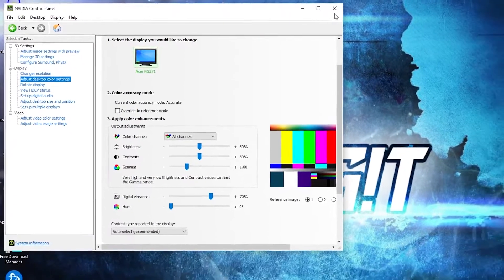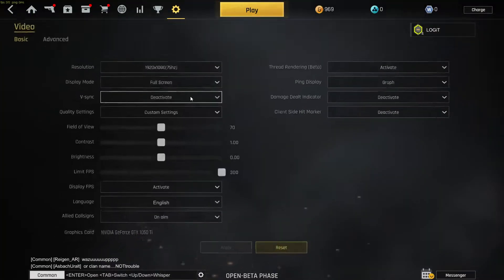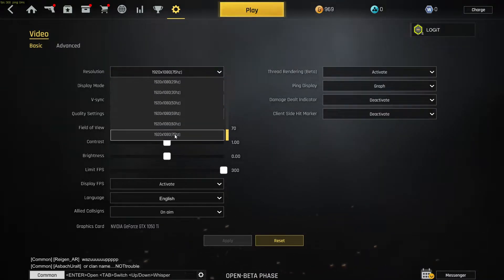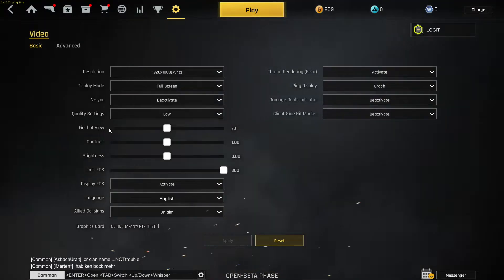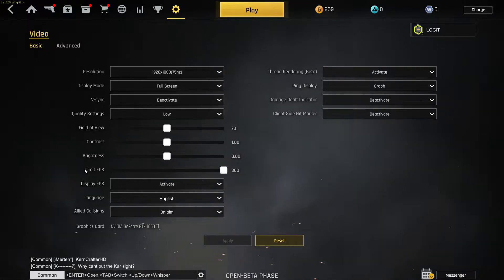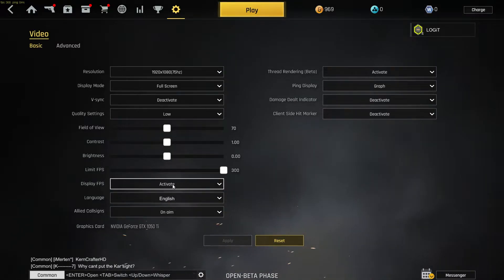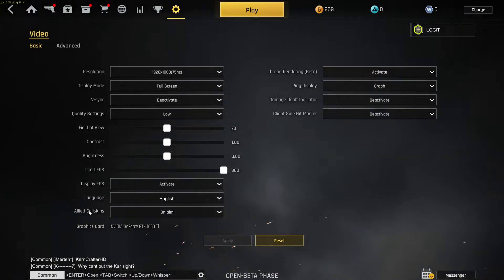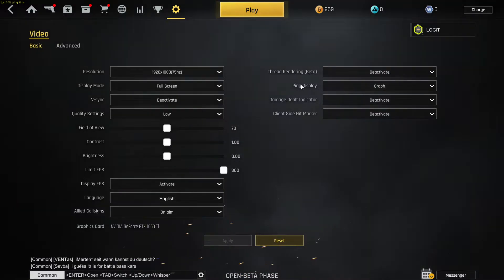Now open the game. Press on Options, then press on Video. On Resolution select 1920x1080, Display Mode select Full Screen, Vertical Sync select Deactivate, Quality Settings select Low, Field of View select 70, Contrast select 1, Brightness select 0, Limit FPS select 300, Display FPS select Activate so you can see the FPS in real time. Language select English, Allied Call Signs select On, Aim Thread Rendering Beta select Deactivate, Ping Display select Number, Damage Dealt Indicator select Deactivate.